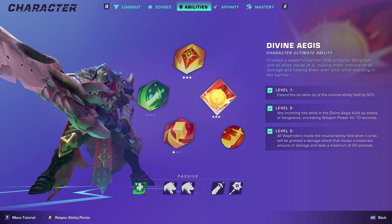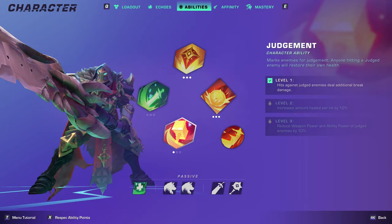Going into the Wingrade build I'm running for this: I have Divine Aegis maxed out, and with that when we place that down all your Wayfinders are invulnerable. You're also going to be building up stacks of Vengeance, increasing weapon power for up to 10 seconds. I'm also running one point in Judgment.